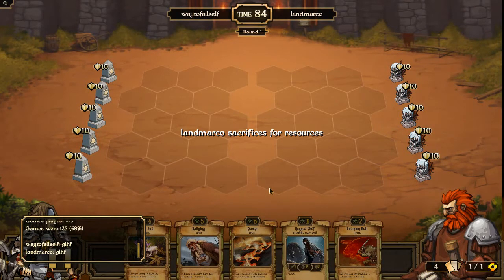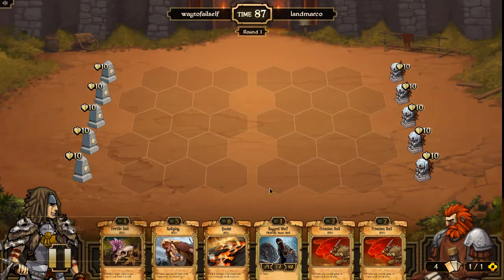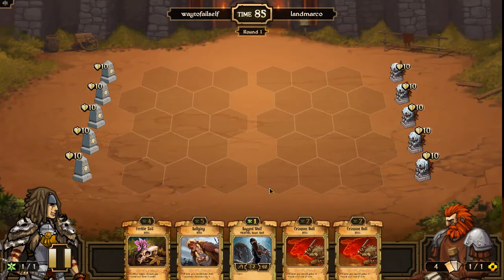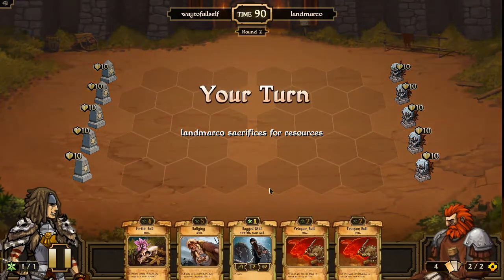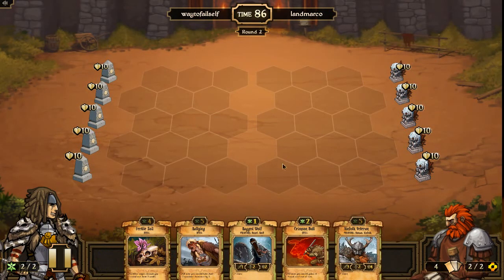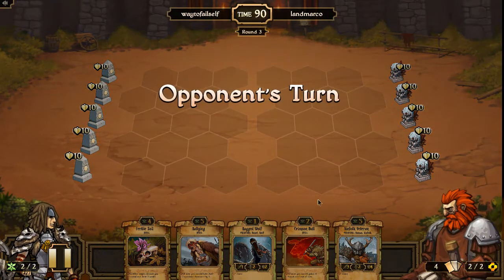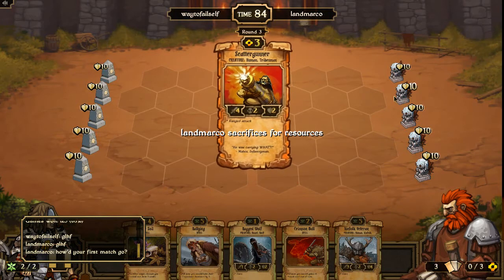I tend to do pretty well in energy matchups — it usually boils down to can I ramp up a little faster. Right now I get a Ragged Wolf in my hand, but I decide to hold on to it. I could Fertile Soil it later, but I don't want him to necessarily burn it right away. I don't need that many Crimson Bulls; sometimes I feel like I have too many in my hand. LanMarco — this is his first match in pool play.